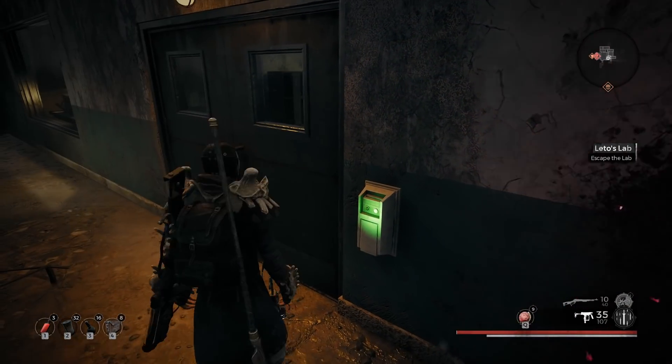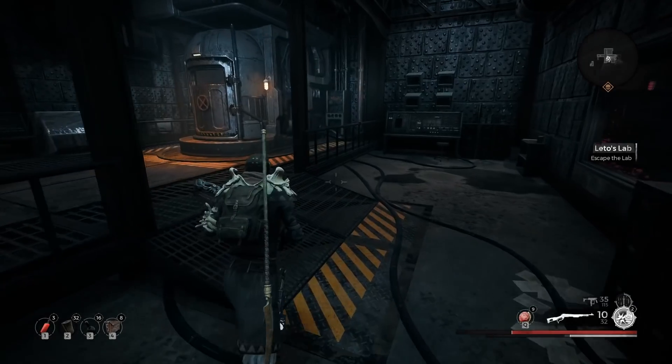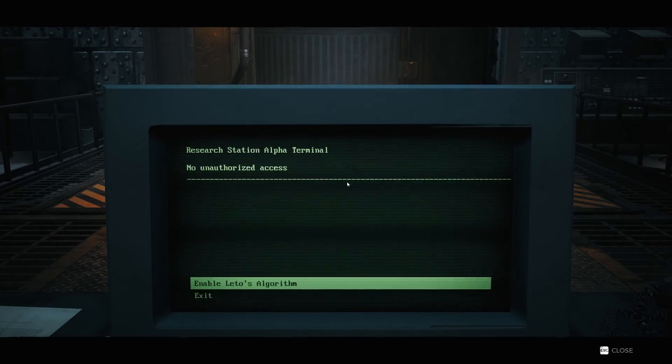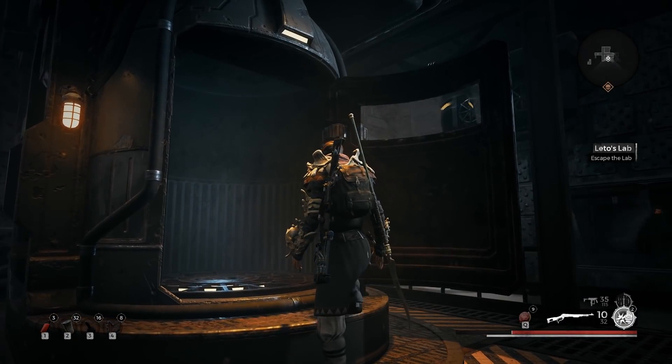Continue through the hallways and you'll end up in a room with bumpy metal plating all over it. You'll see a big metal capsule in the center of the room with a computer in the front. Go to that computer and click disable Leto's algorithm.